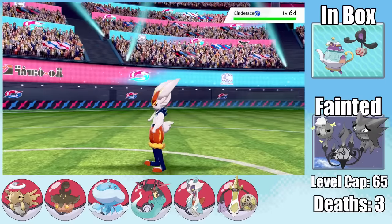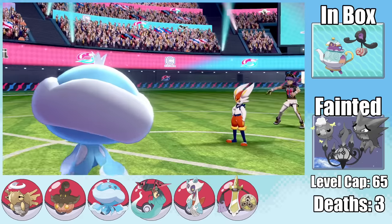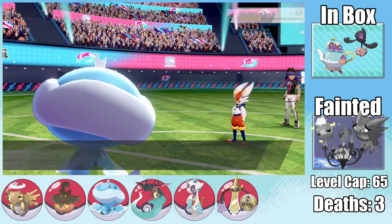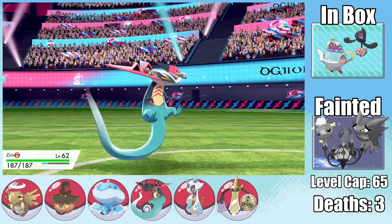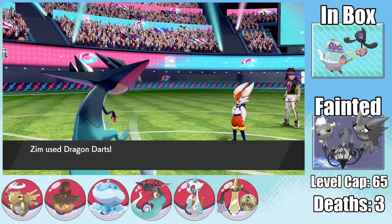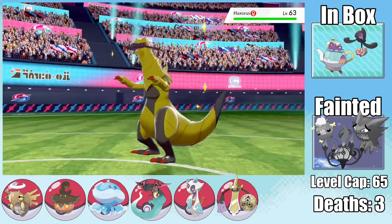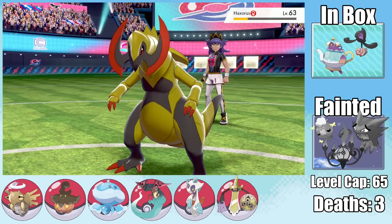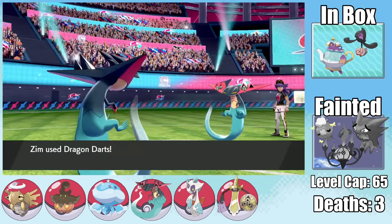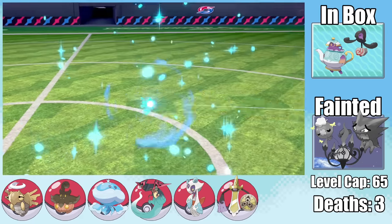Cinderace hits me really hard with Acrobatics and a Scald isn't quite enough to finish it, so I swap into Zim who can tank one Acrobatics at above half health. With the Choice Band, Dragapult's ridiculous base speed outspeeds Cinderace and takes it out with Dragon Dart. Leon's Haxorus goes down immediately to Choice Band super-effective Dragon Darts. Then Leon sends in his own Dragapult — but Zim is quicker and fires Dragon Darts first, taking it out.